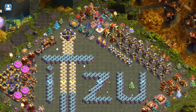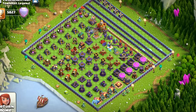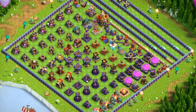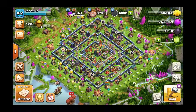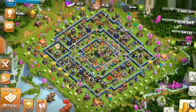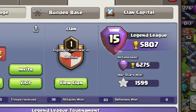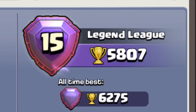This one is probably the most obvious flex, and that is having a max Town Hall 15, 16, or even 14 base. If you've got a max base on a really high Town Hall level, that's a flex. I'm a little bit rushed — rate my base in the comments. If you're in Legend League, you can totally flex that. I've never been to Legend League and I'm a Town Hall 14.